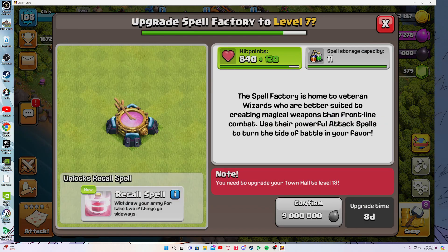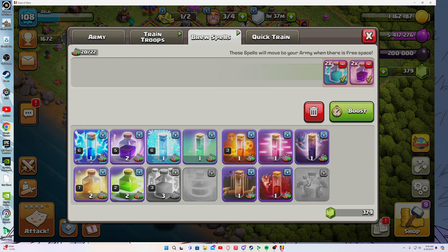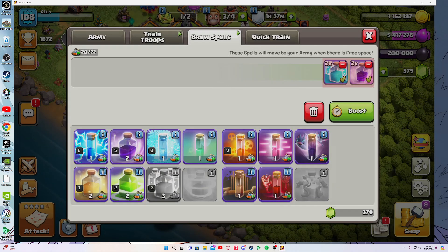Mine's level 11 and I'm only about level 6. How the storage works is, spells have a certain number on them. So this lightning spell has 1, meaning if you were to craft 11, it would cover up 11 slots.